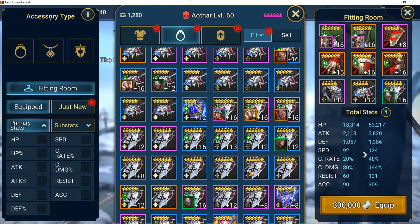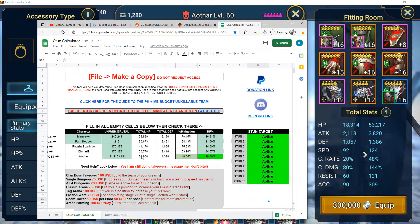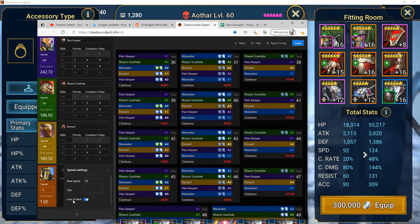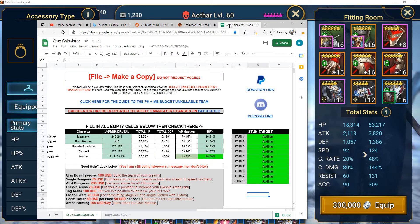My numbers come up really good — 124 speed. I move over to my calculators and type in my new numbers: 53,217 HP and 1,386 defense — well under the defense line I needed. Aothor is selected so if I spend the 300,000 silver it's going to work. Then I want to double-check on the Deadwood Jedi speed calculator for the clan boss, and I put his speed back in at 124. The speeds look good and the stun calculator looks good.